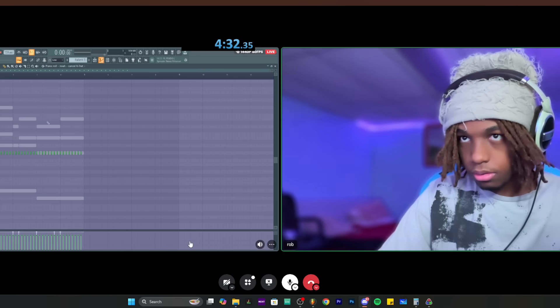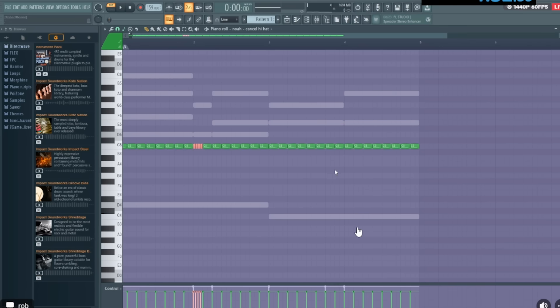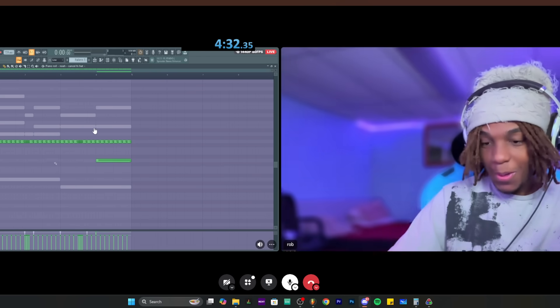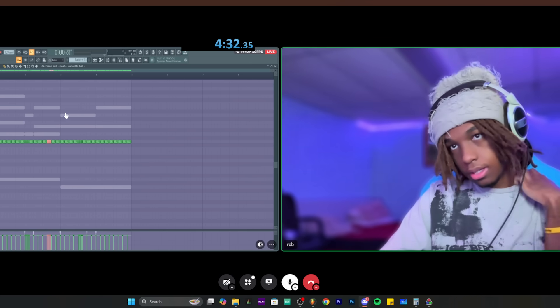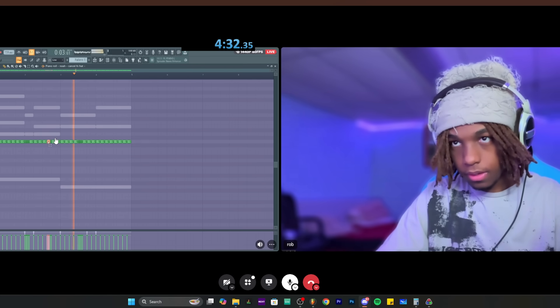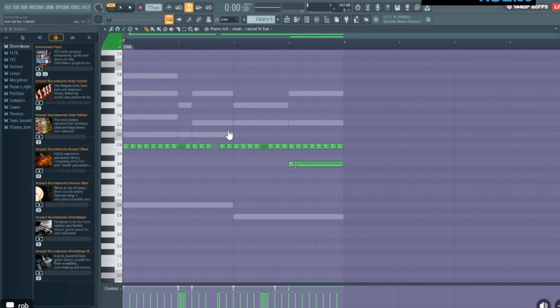For hi-hats, Rob uses right-click plus two to place them in two steps instead of clicking individually. For triplets, the shortcut is Alt + U — select the note, then press Alt U to chop it up into triplets. He works through the hi-hat rolls and triplet pattern to show the efficient method.